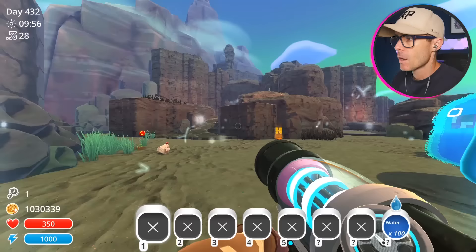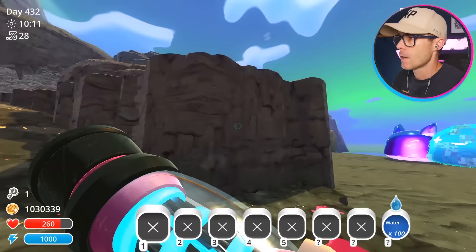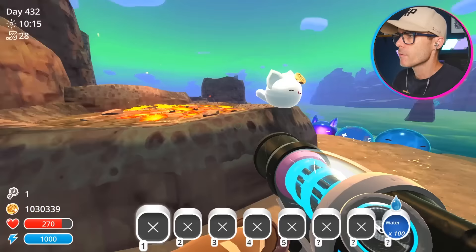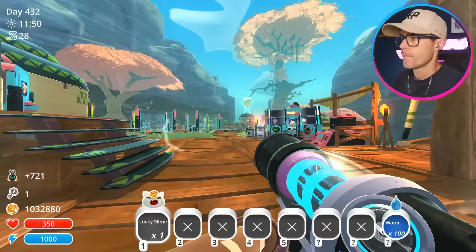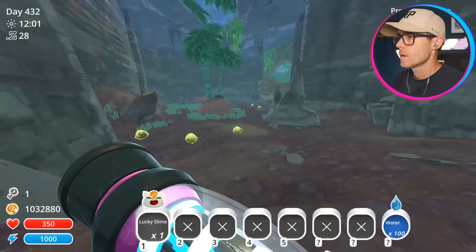Look at these Gordos. We've got a fire Gordo. Ow, dude, that hurts. Retro Gordo and a puddle Gordo. Oh yeah, it's a lucky slime! Right up here. Get in my gun. Okay, we're going to head out to the wilds now. It's taken ages to find all these things. If I was a lucky slime treasure pod, where would I be?